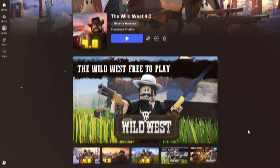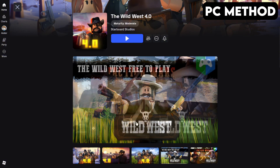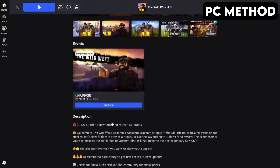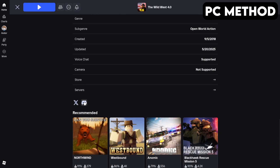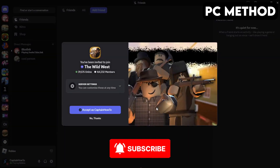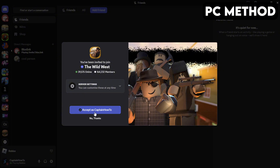Let's start off with PC. To get started, go to the Wild West 4.0 game page on Roblox. Once you're there, scroll down until you find the Discord icon. Click it, and then hit Continue. This will redirect you to Discord. When this window appears, you want to click on Accept.